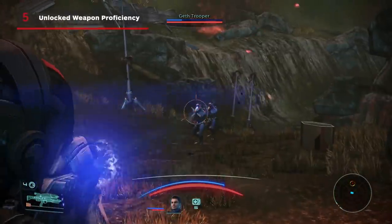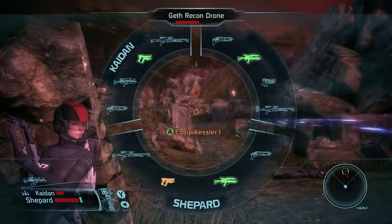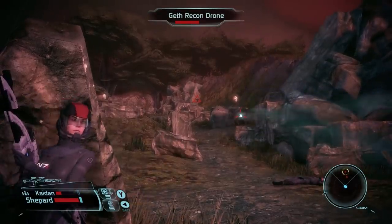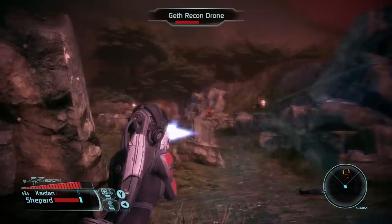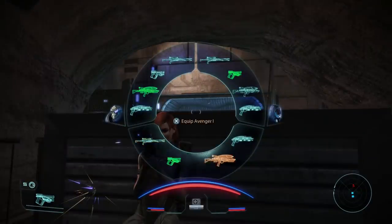Number 5: Unlocked Weapon Proficiency. In the original Mass Effect, your access to weapons was largely dependent on what class you chose at the beginning of the game. If a Vanguard decided they wanted to use a sniper rifle, for instance, they'd have to make do with a sniper rifle that couldn't zoom and had no targeting reticle. That's no longer the case in Legendary Edition.